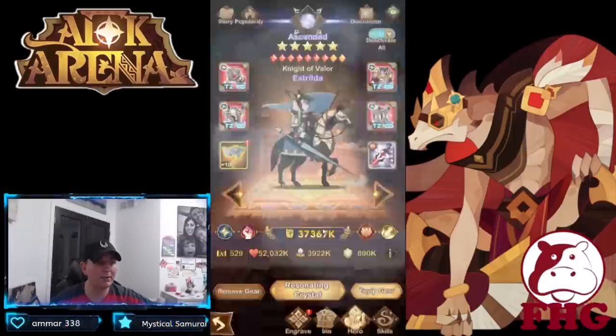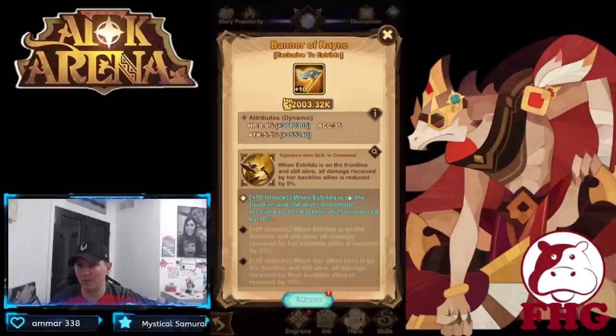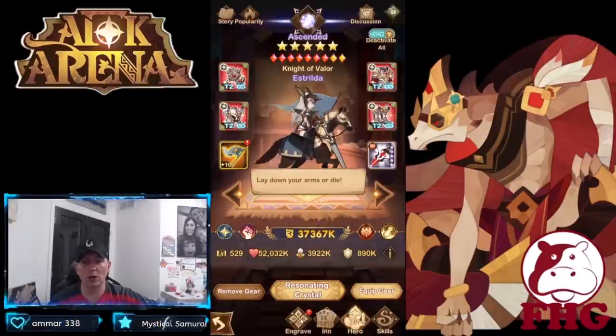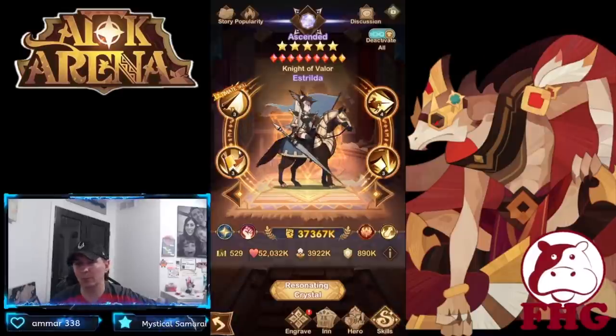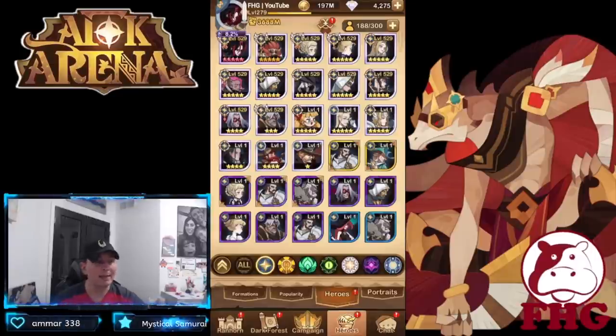Astrilda at e30 is what a lot of players do — attack rating increased by 40%, which makes a really big difference. Not only do you pick up survivability when unlocking the signature item, but you also get a big attack boost. That 40% attack rating boost is really strong.